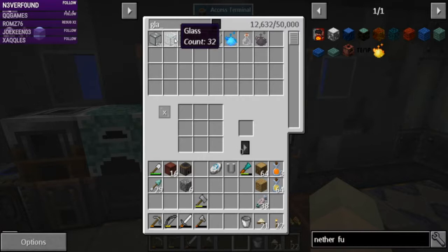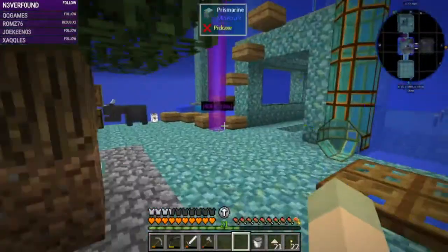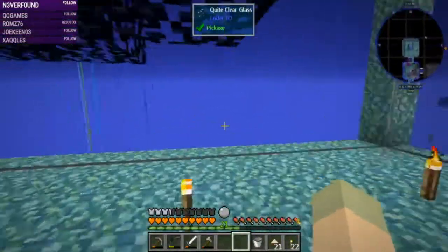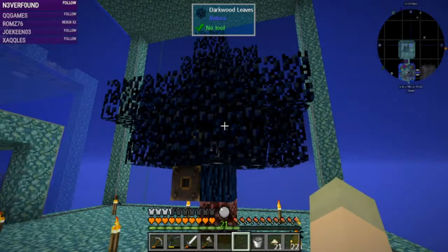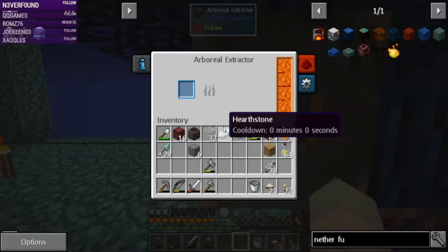We'll use a regular bucket. We were waiting on lava, which you can get from the arborial extractor on a Natura nether tree. I've got a dark wood here because it grows a certain size every single time, whereas a ghost wood grows in a variety of sizes much like an oak tree. This is more like a birch tree - always looks exactly the same - versus an oak that can sometimes be giant. And I've got lava!